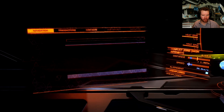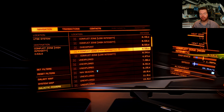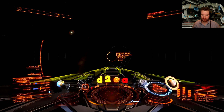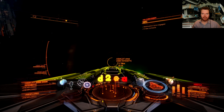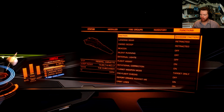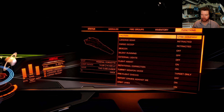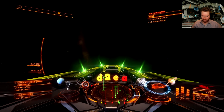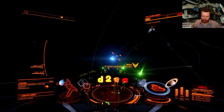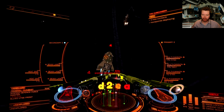Once you are in system, navigate to your navigation panel and look for conflict zones. Go for low intensity if you are not that experienced in combat — I am going to go for high intensity, which is right in front of me. So let's drop in and get ourselves some combat bonds. As soon as we arrive in the conflict zone, go over to the functions tab, and the first option says faction — choose a faction, whatever you want. Half of the ships will now turn red, so find a red one, get your weapons out, and begin collecting some combat bonds.